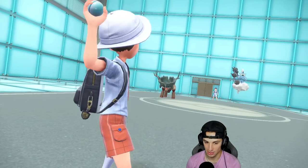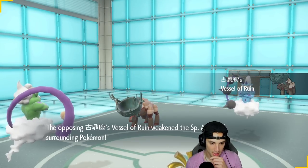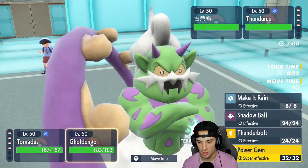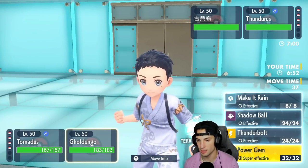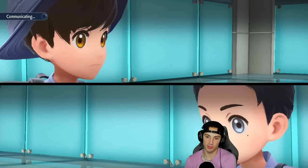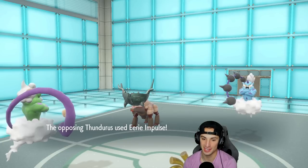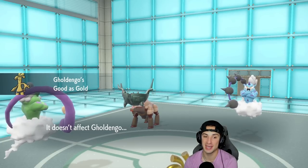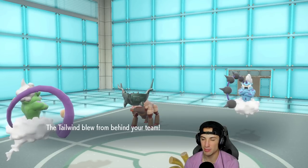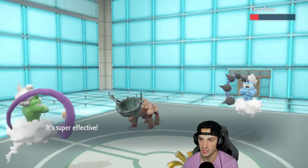I go for Tailwind and choice into Power Gem on Thundurus. They go for Eerie Impulse on Gholdengo — they forget I'm Goodest Gold, so that doesn't work. The Tailwind is up. Power Gem might not KO due to the special attack drop from Ting-Lu, but it does a nice chunk of damage on the Thundurus. Gholdengo survives the Earthquake — beautiful little survive there.